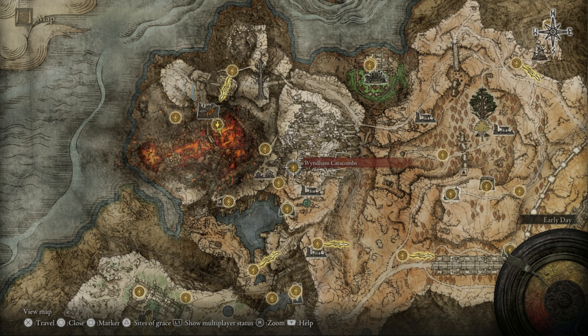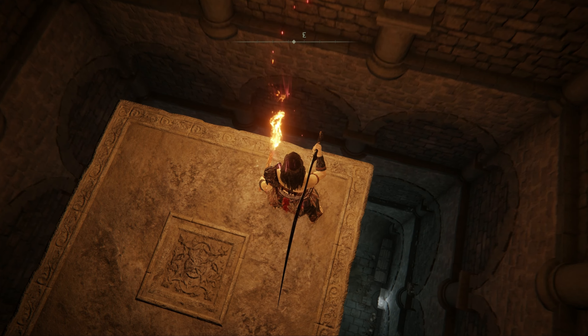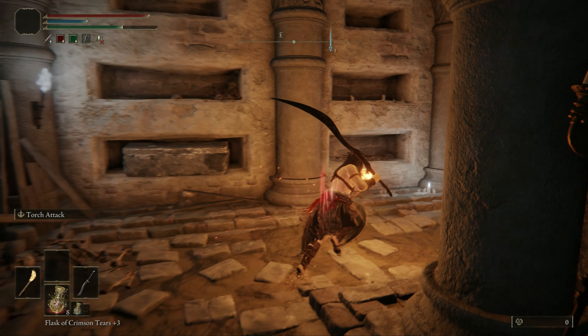The dungeon can be found in the western part of the Altus Plateau, from the Ertree Gazing Hill Grace right north to the Windham Ruins. Ascend in the ruins all the way up and walk towards the mountain wall to find the entrance.